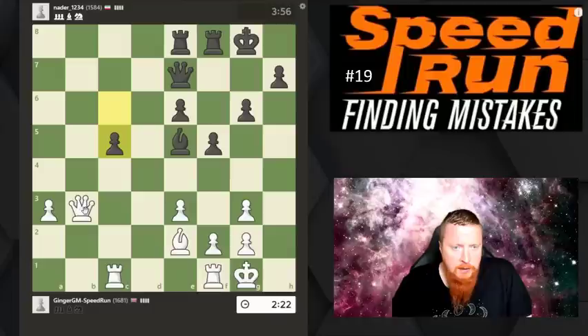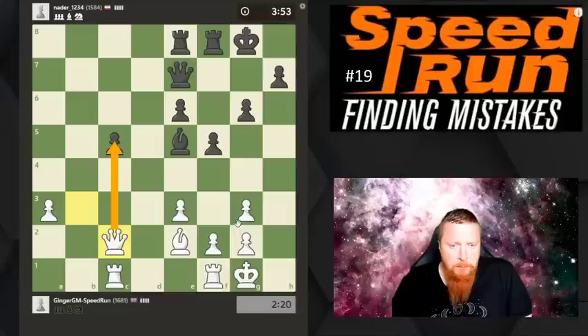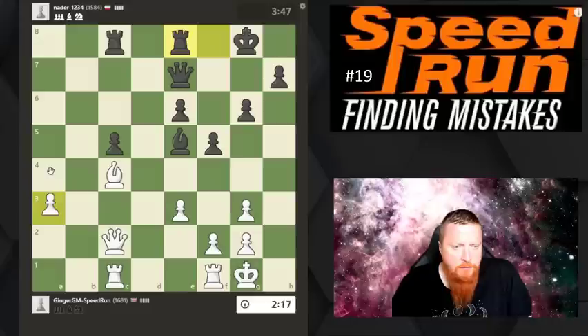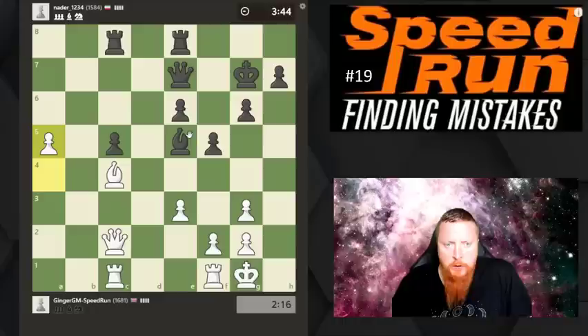I've got a very safe kingside formation. Sometimes double pawns are actually quite good because they defend your king a little bit better. I have a passed pawn - passed pawns should be pushed. I haven't actually managed to win a pawn yet, but I'm now going to use my assets. You've got to use your assets as much as you can, so I'm just flying that pawn up the board.